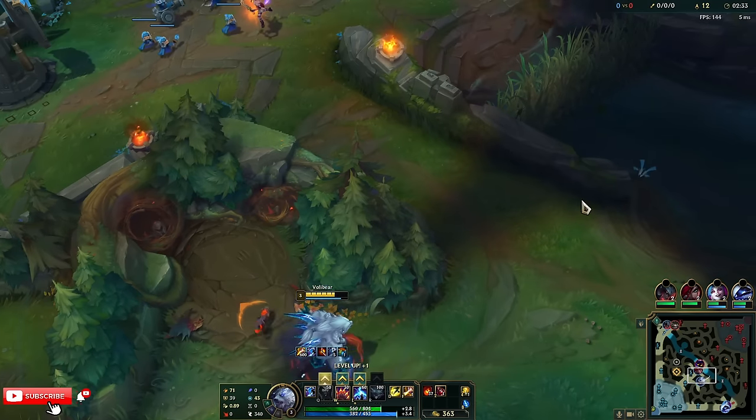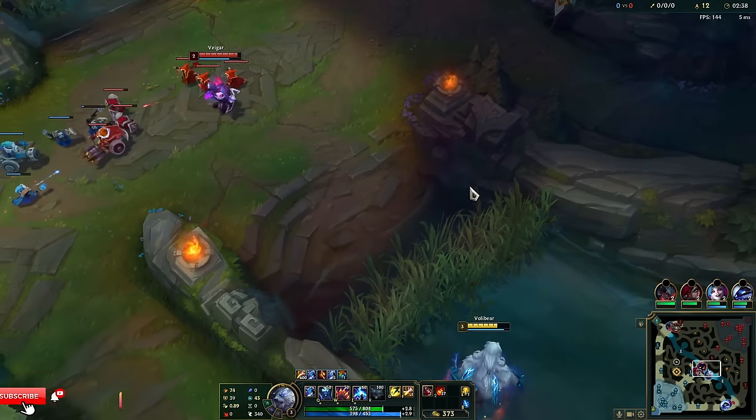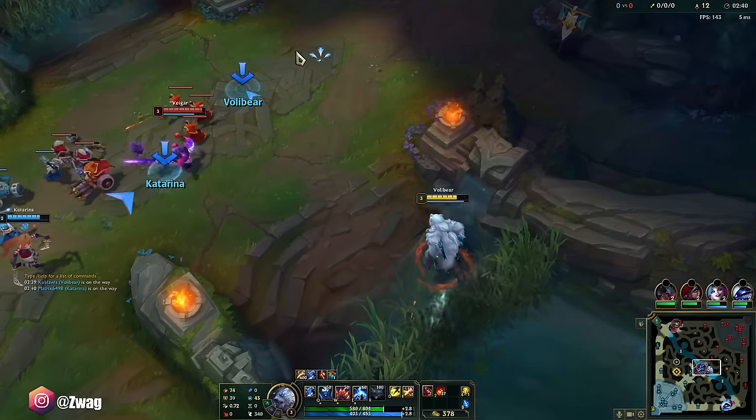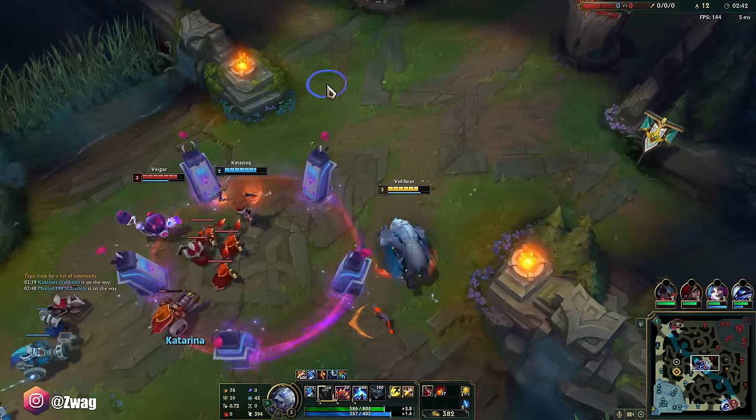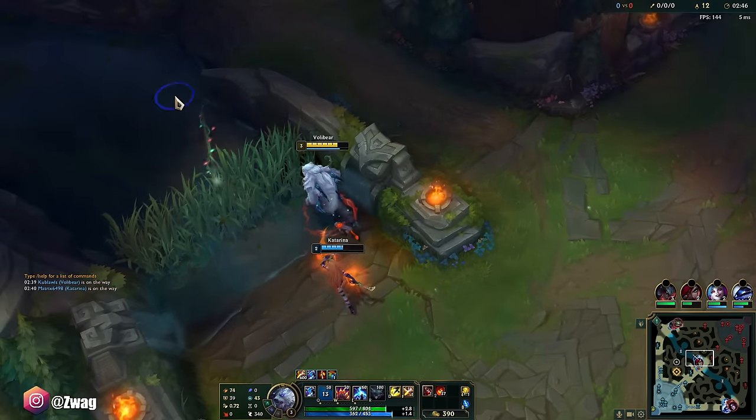Did I just gank this guy? And we got the red jungle pet because I want to do even more damage. I mean, I can get this guy's flash. Yeah, he's going to flash over the wall, probably.